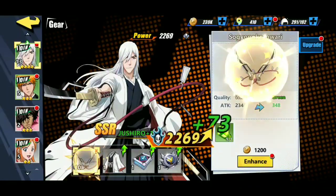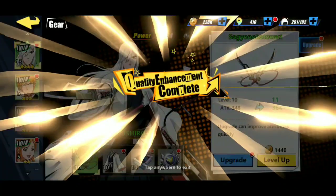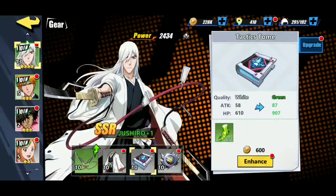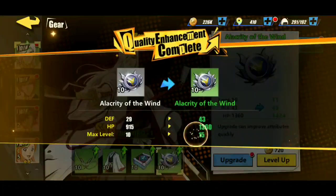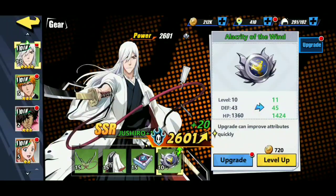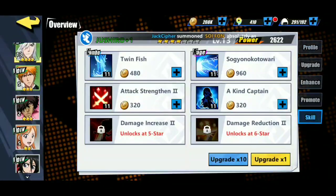Now let's upgrade his gear — attack first, nice. Got defense, HP, and more attack. Taking care of the defensive side too, making him a dominant character so we can start taking out enemies really easily with Jusuro. His stats grew really, really quick.